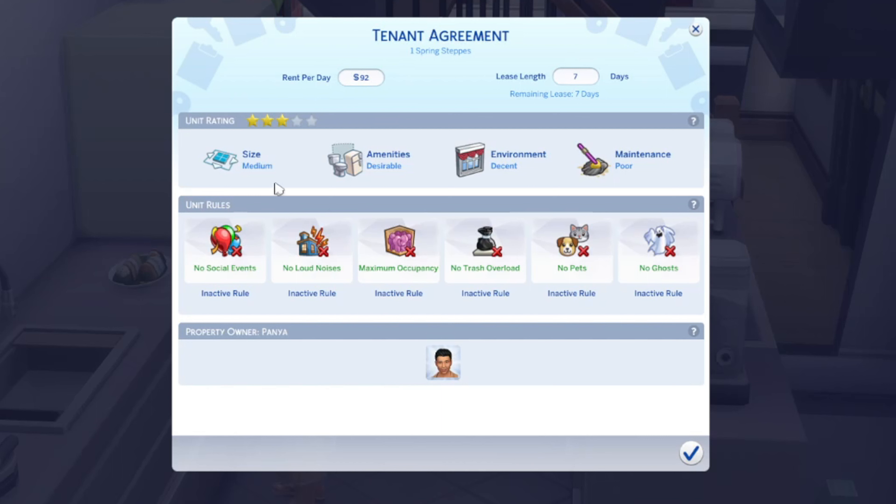The first step is to check the tenant agreement to make sure there is not a restriction on the number of sims that can live on the property.